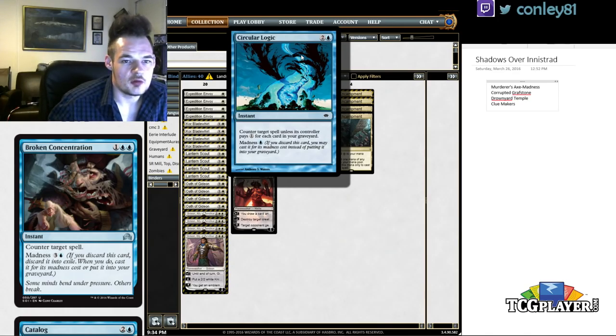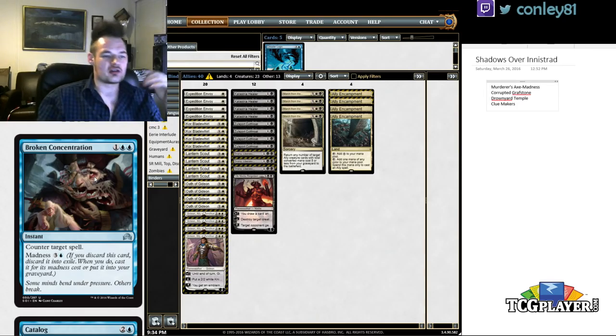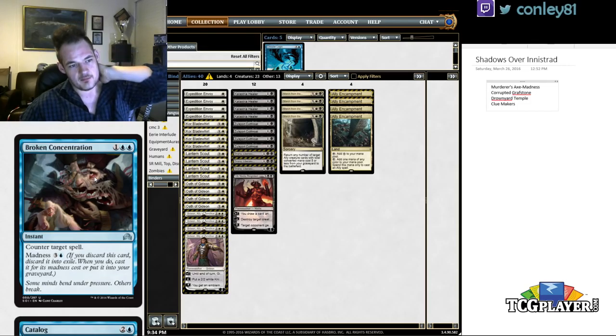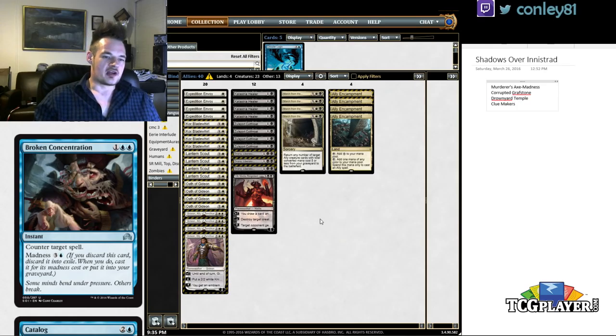Circular Logic paired very well with Wild Mongrel in its day. Broken Concentration doesn't offer that same option. It might be decent to discard to a looter or a Thirst for Knowledge-style card since you can madness it for value, but that's really a late-game situation when you have a lot of mana. This card will see some play but only in decks with four to eight discard outlets. It's solid enough but not a must-run — neither side is powerful enough to demand inclusion.